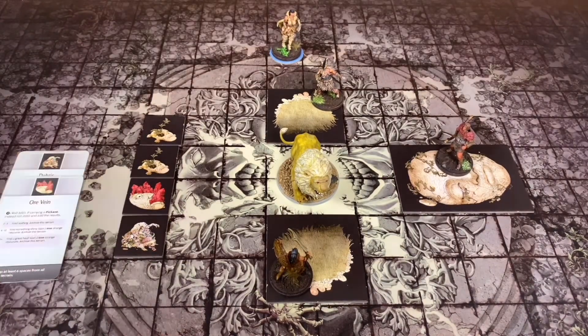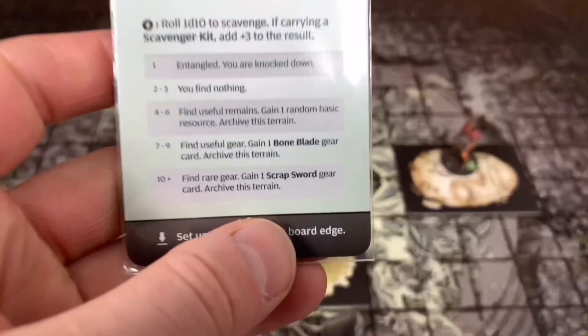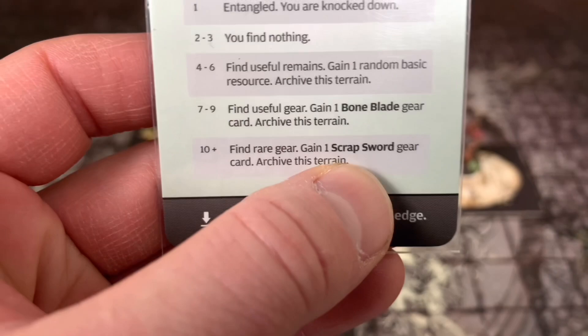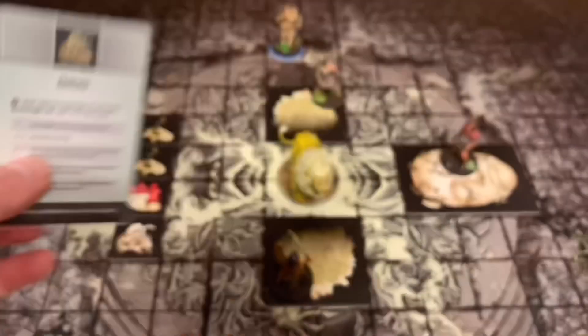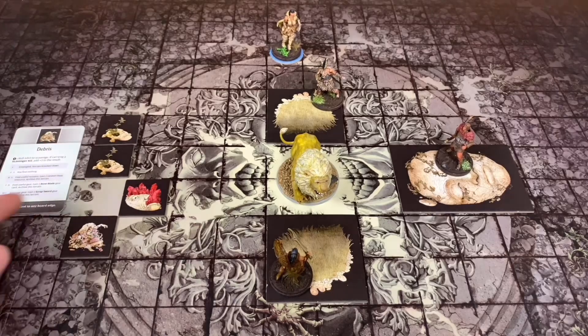Next we're going to do our debris. We got a nine - plus two is eleven. If we look at this, we find a rare gear: gain one sharp sword or scrap sword gear card, archive this trade. All right, these have all been used and I'm going to gain a scrap sword.